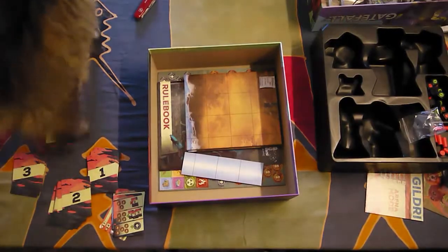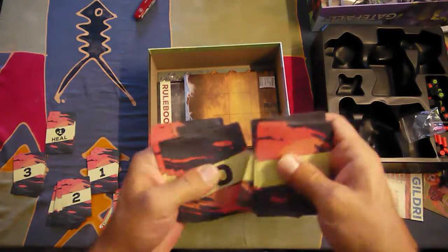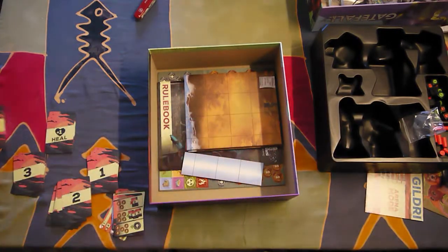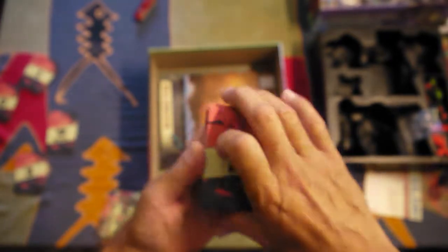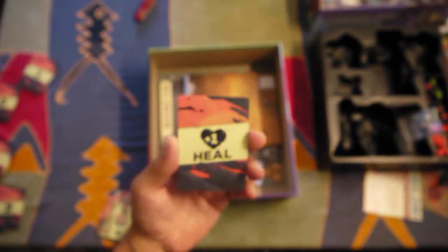So let's see — I've taken out the cards and we have 20 zero-value cards, 14 one-value cards, 20 two-value cards, 8 three-value cards, and 5 eel cards — so probably there will only be one per character available.